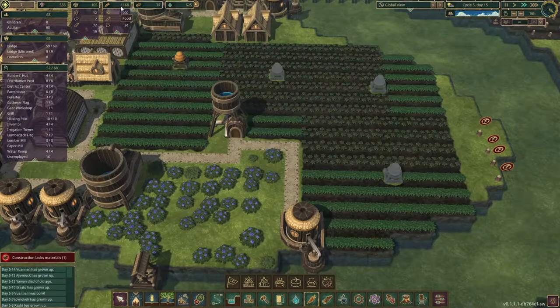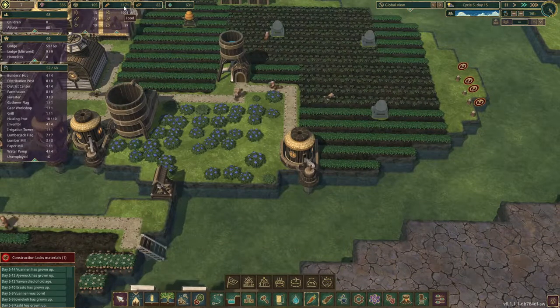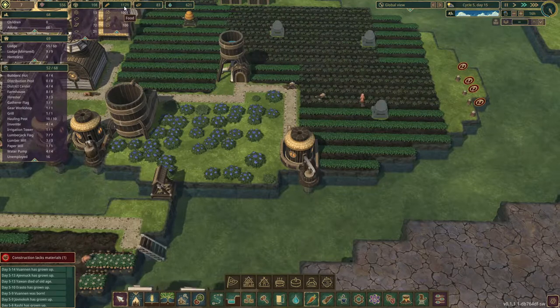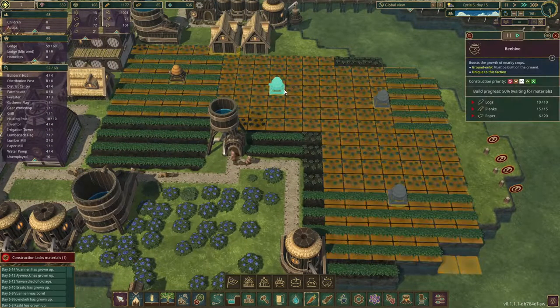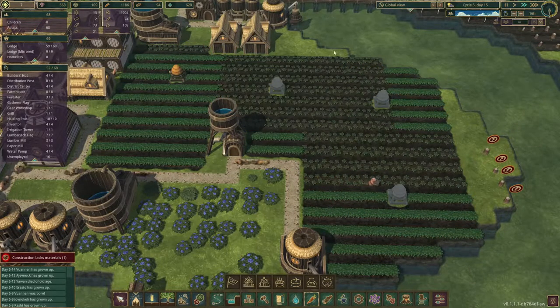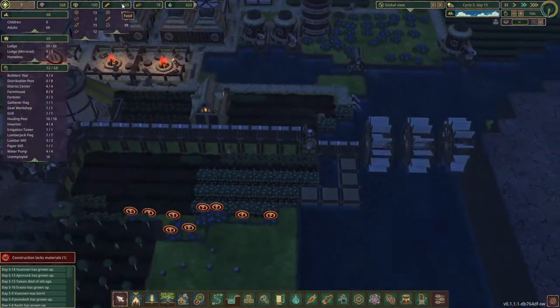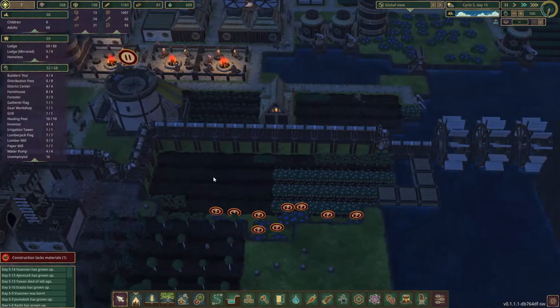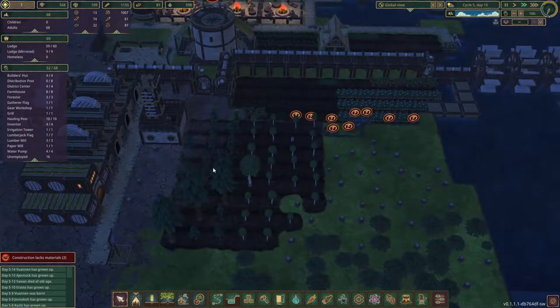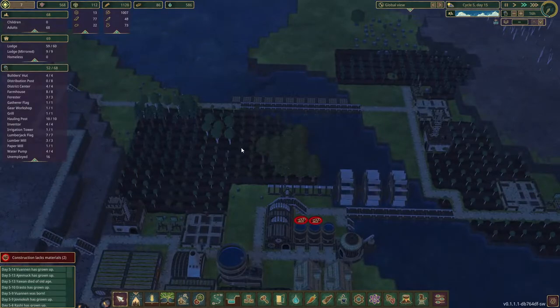Let's see if we can get an increase in food. Because when we started we had around a thousand. We expanded our farming a little bit and it grew — we now have almost 1,200. But we should see an even higher increase in food production once these are all done. Although they need quite a bit of paper and we don't have that much paper yet. But we should see an increase in food, and if we do, we can see that it's really working — that'll be excellent.